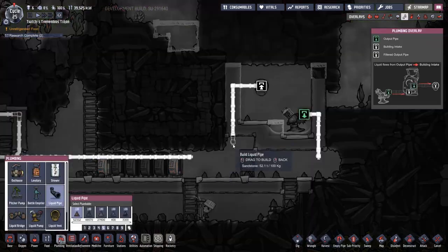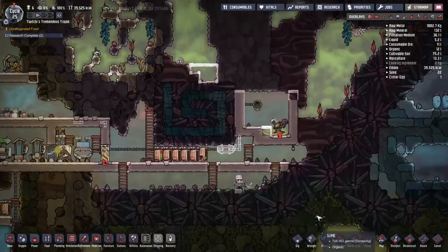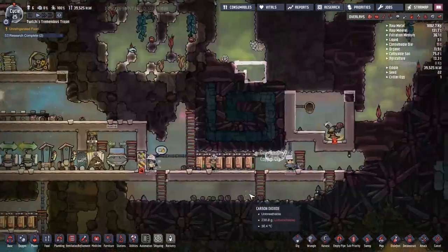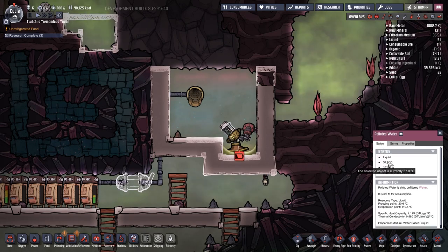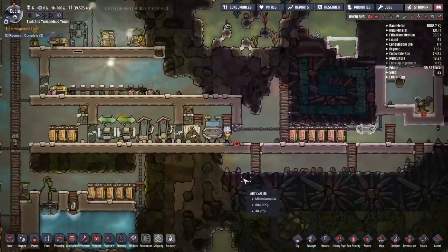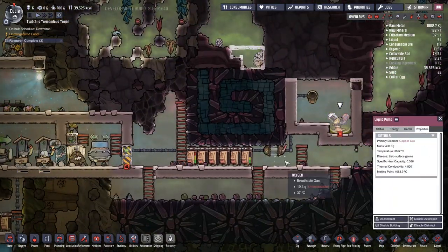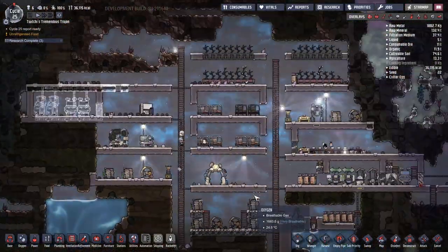What I'm going to do is try and condense all the polluted water down into a single point so that when I come around to replacing this tank I have an easier job of pumping all the water out. I also put a valve on the input so I don't have to rely on duplicants to come and throw switches. Valves have this wonderful player input of a slider saying how much you want to allow through at any one moment — you can throw it all the way open, all the way closed, or anywhere in between, giving you a shutoff valve at player control.